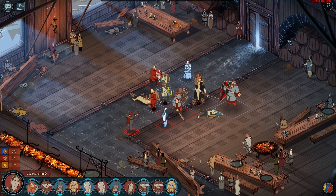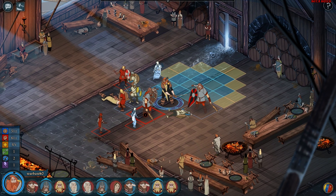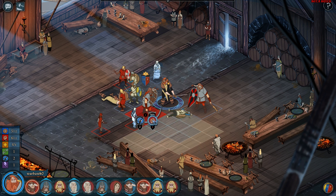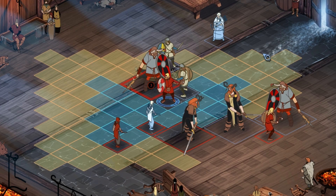Every turn presents you with a difficult choice: lower their strength or smash their armor. Mitigate their damage early or set them up to take a big hit in the future. Unlike most strategy games, you won't get far by dogpiling the nearest enemy. Even before you start to consider special abilities, you'll balance multiple choices.